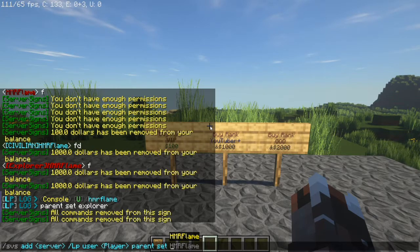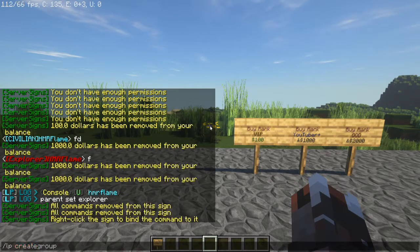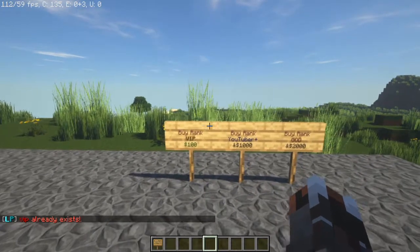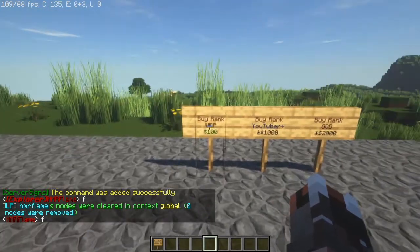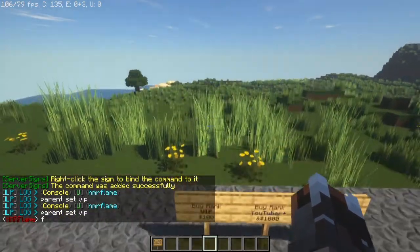Once you've done the %player% part, you want to type 'parent set' and then the name of that rank — so in this case it would be VIP. But first, to make the rank, you want to do /lp create group and type the name, so 'vip'. Then you set the user's parent to VIP. I'll do /lp user ManFlame clear so I have no rank, then click VIP to demonstrate. I'll do /lp user parent set vip — there you go.